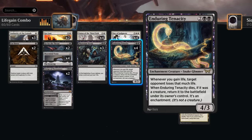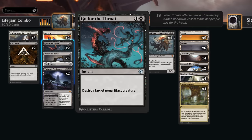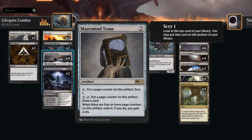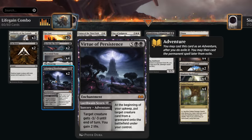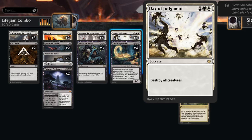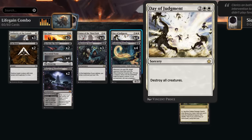For spot removal, we have two copies of Get Lost to hit planeswalkers and enchantments, and Go for the Throat without the drawback of giving the opponent map tokens. One copy of The Irencrag provides a bit of ramp for our four and five mana spells. Virtue of Persistence gives us two-mana removal that also gains life, and can later recur Bloodthirsty Conqueror in grindier matchups. Four copies of Day of Judgment is our sweeper — we avoid Sunfall specifically because we don't want to exile Enduring Tenacity.